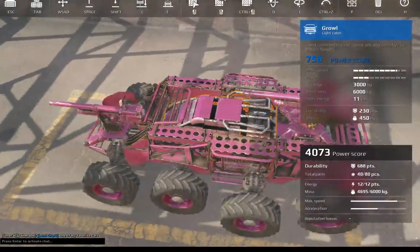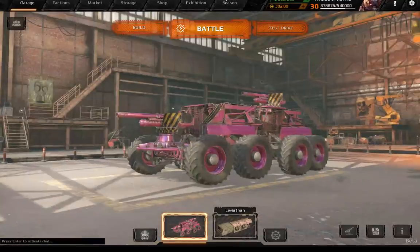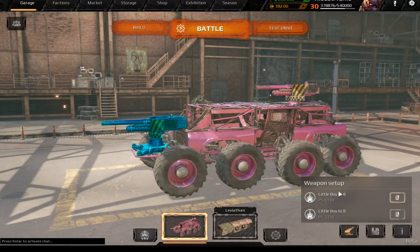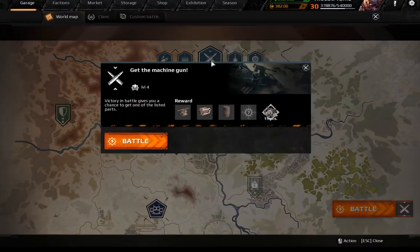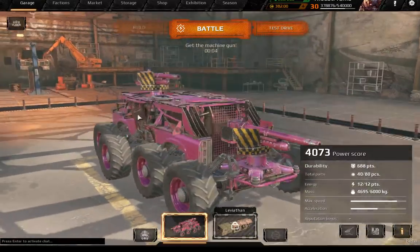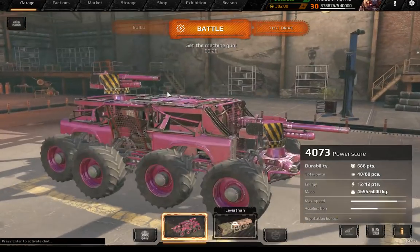We might actually have to change out a few parts so we can actually use ammo on this. We'll go for 12 rounds, put this in the left group, and go into battle. This sits at 4,000 power score, and you have rare weapons plus a rare cabin, so that's okay. There's a decent armor value, and you're going to want to use your mobility on this thing — flank around to the sides and go in the sides. Flank people.